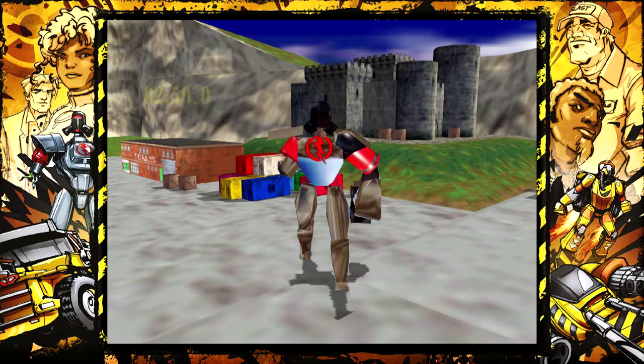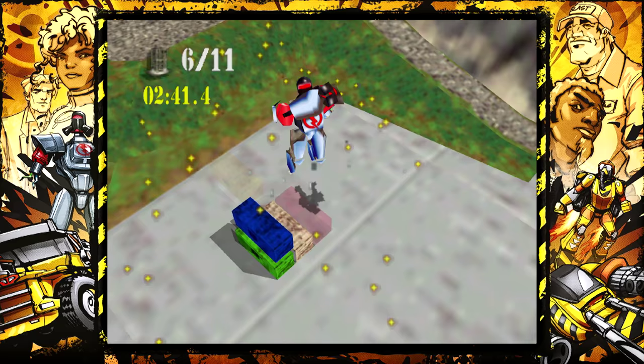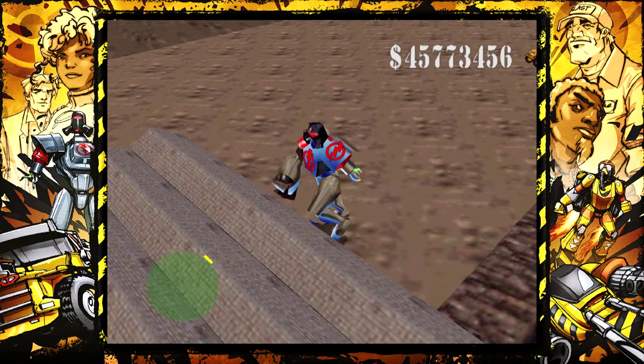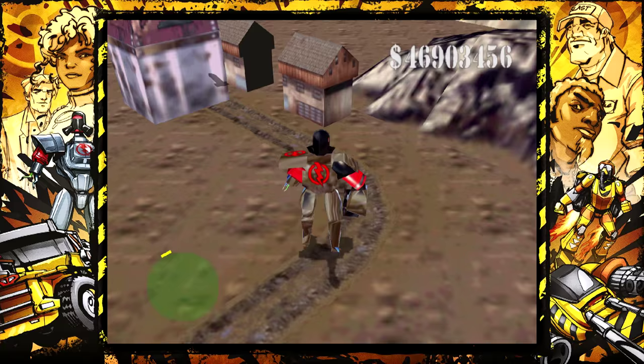Thunderfist is one of the better vehicles in the game. Shiny metal robot, one arm — he makes the most of his one arm by kind of doing a roll and then punching. So you don't really want to get right next to a building when you use him, because it will just kind of forward roll into it and bounce back. You need a bit of a run-up. Thunderfist is on the move. Thunderfist is loose. Feel the magic, hear the roar — Thunderfist is loose.